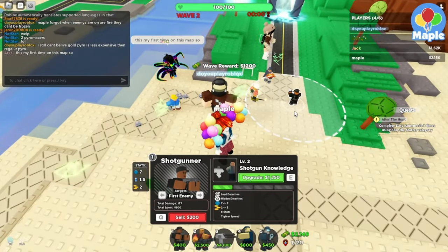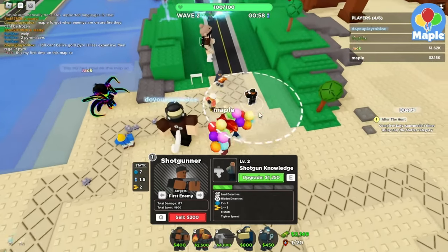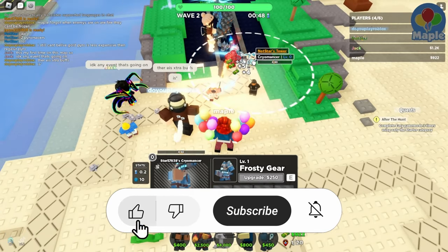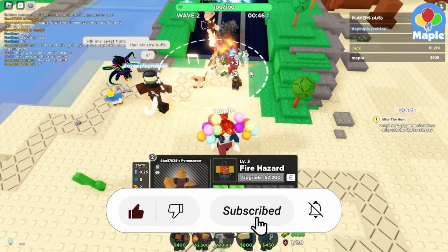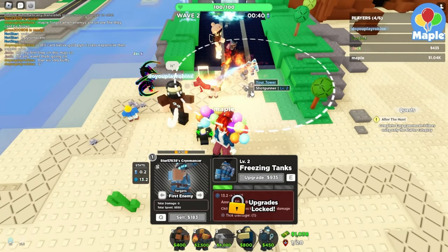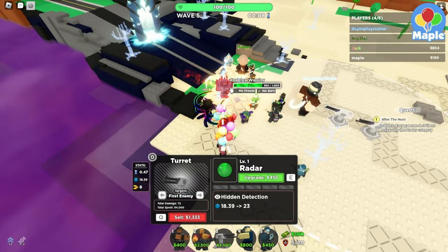This is your first time on the map? Yeah, there's a lot of crowds — it's like insane. Ryomancer and Pyro — it's a weird combo, but I guess it works, since it's a constant freeze rather than just a freeze tick. This is much easier. We're already on wave 5.